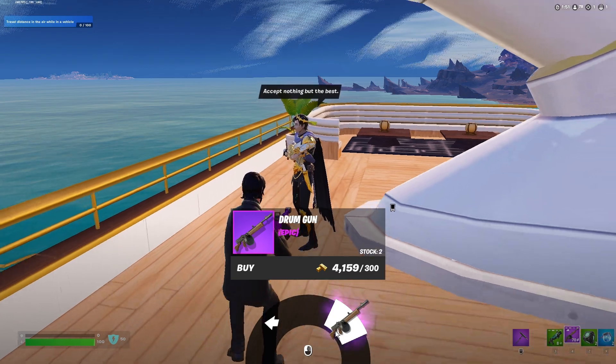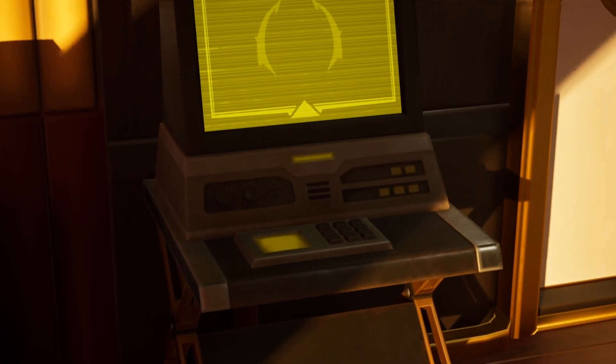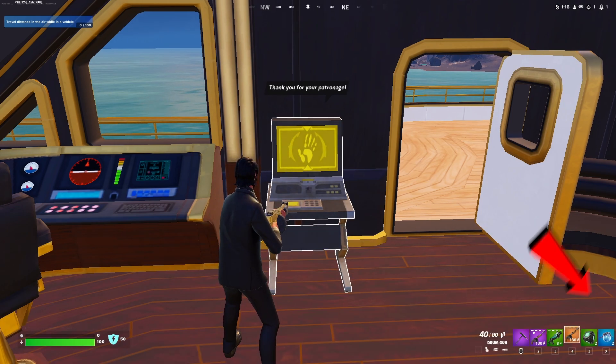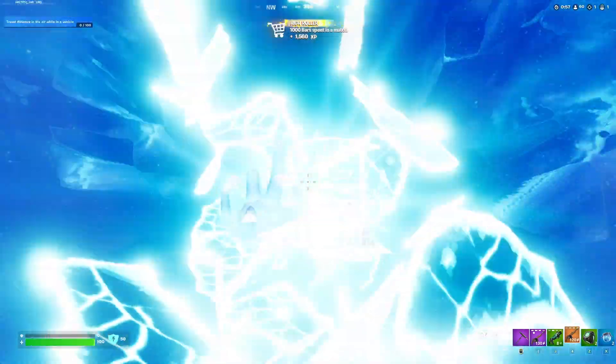Just underneath that level, as well as throughout the map, you can find the new Midas server station. At these server stations, you're able to heal up, upgrade only one weapon to Legendary with Gold Wrap, or activate a Rift to quickly rotate to the next zone.